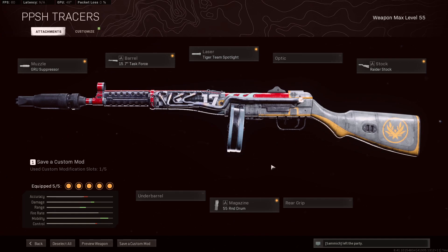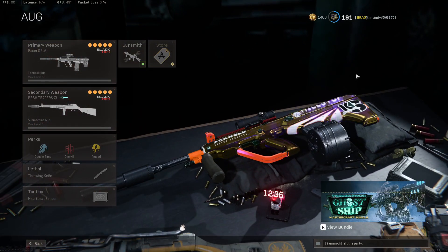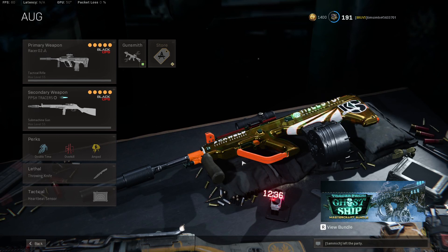The PPSH is great up close as well as pretty decent in a sniper support sense. I'm using the GRU Suppressor, the Task Force, Tiger Team Raider Stock, and the 55 round drum. This is a pretty decent game — lower kills than what I've been posting lately — however I really wanted to showcase the ORG changes in the new season. Thanks for watching and enjoy.